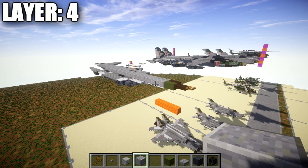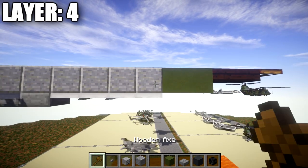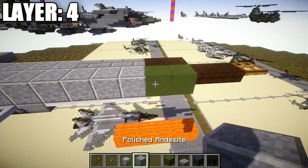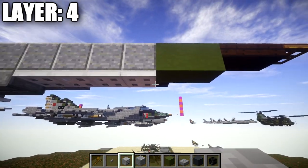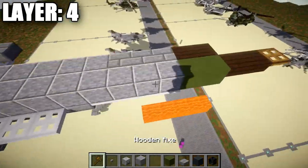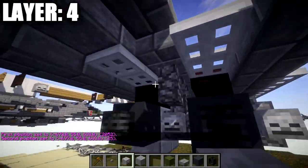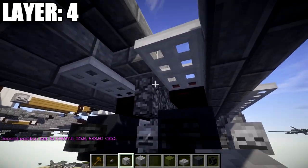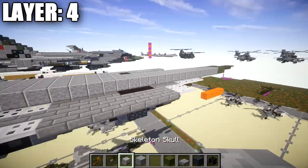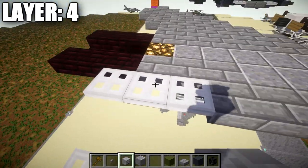For layer four, place a polished diorite block on top of this iron trapdoor. Coming off it toward the front, place two green terracotta blocks, two dark oak wood slabs, and a wooden trapdoor at the very end to create the nose front. Going back from the green terracotta block, place a total of 25 polished diorite blocks back ending on top of the cobblestone wall. After those 25 blocks, place a stone brick upside-down stair, then seven stone brick slabs back, followed by three iron trapdoors back.